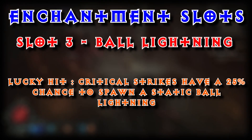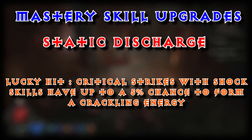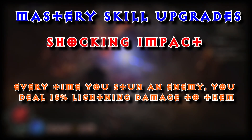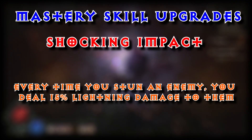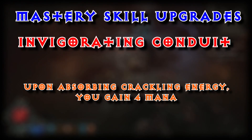We could also Enchant Ball Lightning. Lucky hit — Critical Strikes have a 25% chance to spawn a static Ball Lightning. You can either choose to have an active or a passive effect, and they are actually both really good. So it is really up to your choice whether you want Mastery to be that enchantment slot or not.